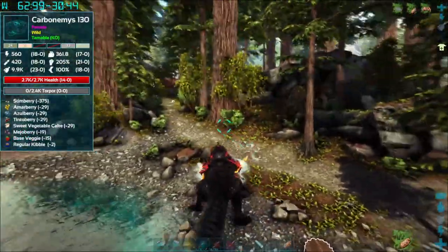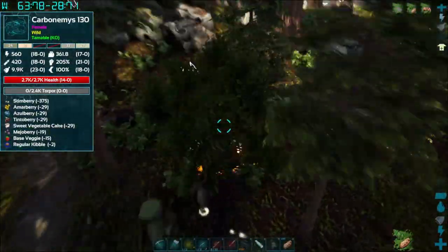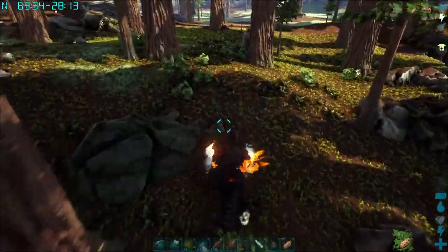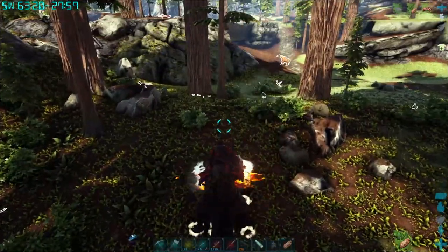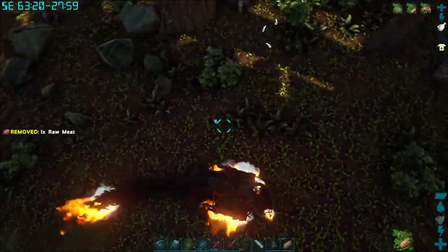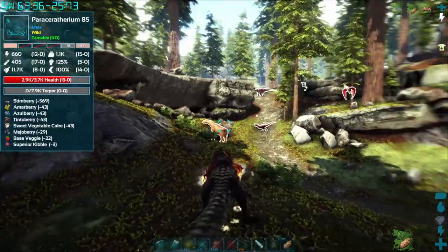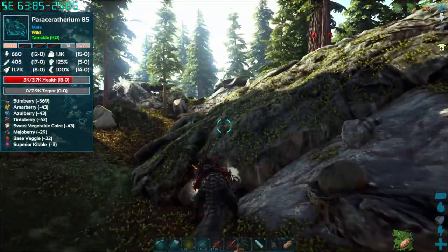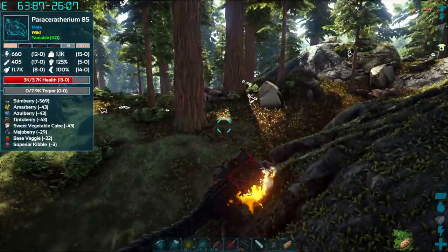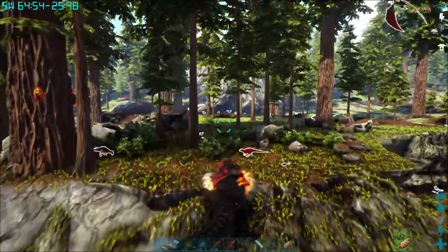I don't know about taming every single creature in the mod, but I can at least get every celestial and demonic, and hopefully every spirit and chaos creature as well. In order to do that we need to fight the spirit and chaos bosses that give you the orbs. In spite of the fact that it's a little early, I think that's gonna do it for today's episode — we tamed a boss and then killed another boss. Can't ask for much more than that.